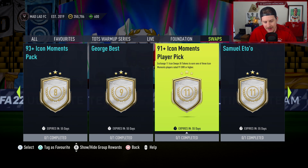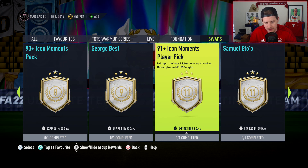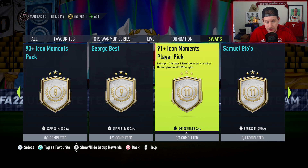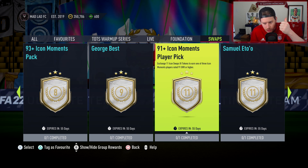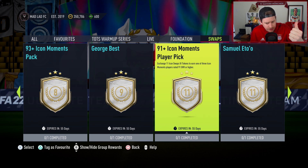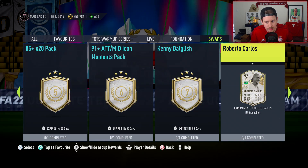The 91 plus Icon Moments player pick is not possible to do right now, because it costs 11 tokens and only nine are available for the next month. Exchange 11 swap tokens to earn one of three Icon Moments players — a 91 plus Icon Moments player pick. Van der Sar costs five, which means you'd have three swap tokens left over to do some fodder packs.